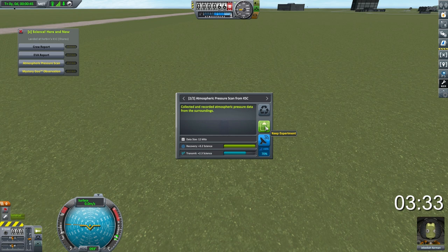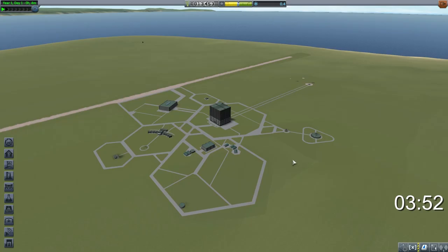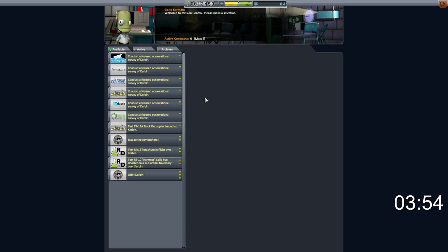This is going to be enough to let us unlock the Science Junior unit, which is what we really want. We've picked up another 30 science points, giving us a total of 45 science points to spend — which is just enough to unlock the Science Junior. So we're going to pick that up and make our very first vessel that will actually leave the atmosphere.